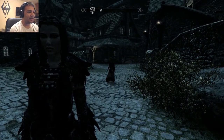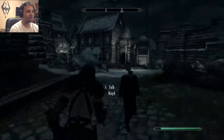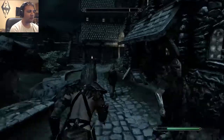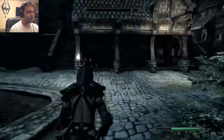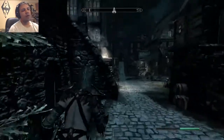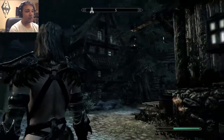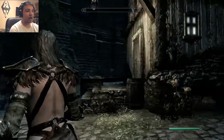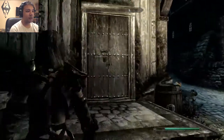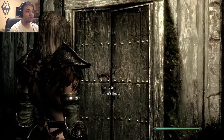Anyways, from the entrance you just gotta go straight ahead to Jala's house, take a left from here and take a right, and then you see the Blue Palace is right in front of you. All you have to do is just take a right here and voila — you have Jala's house, and in Jala's house will be Atar.